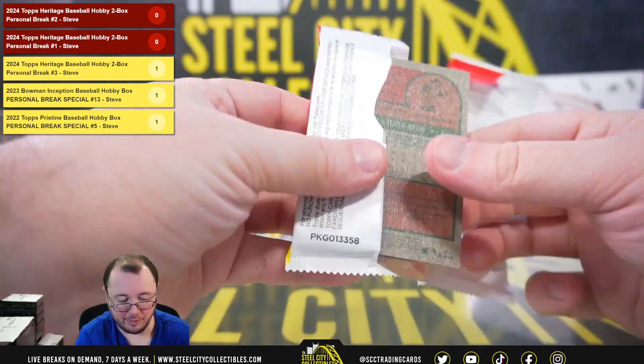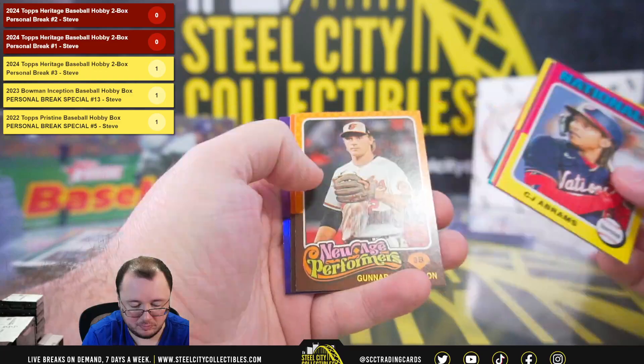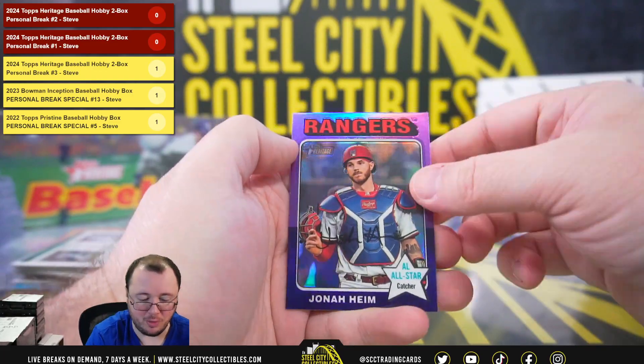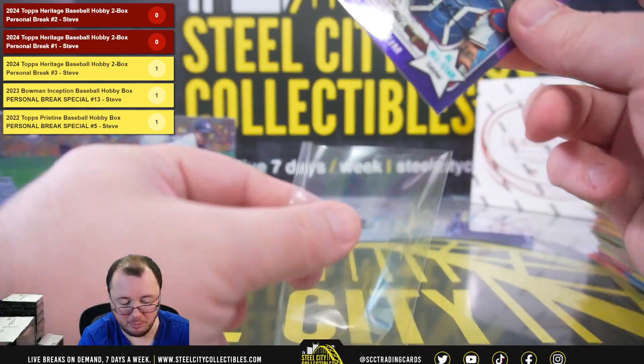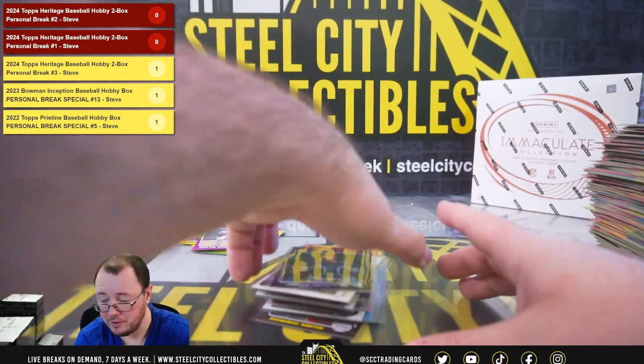Final pack here for Ken. Jonah Heim — that's an SP and a purple chrome. And that'll do it. Thank you, Ken.